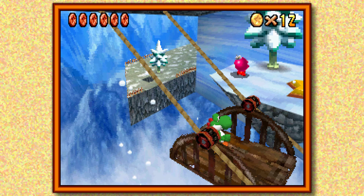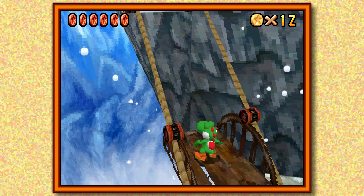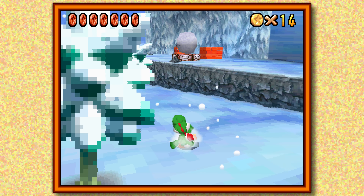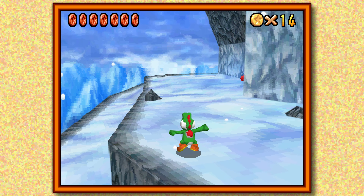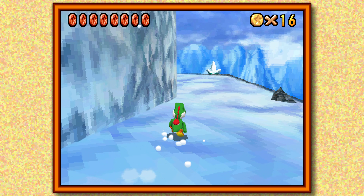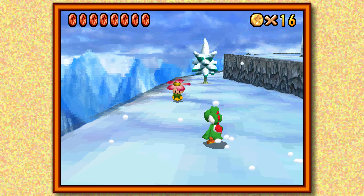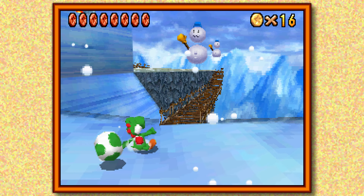Obviously the DS does not have an analog stick unlike the N64, so the only way to control your character is either with the D-pad or the touch screen. The touch screen is an option I haven't fully explored. We're going to talk to this red Bob-omb now just so I don't have to do it later. For some reason you have to talk to the red Bob-ombs to unlock the cannon instead of them just being available from the start. I think it's supposed to be a platforming challenge where you explore the level — but in practice it always ends up being annoying.